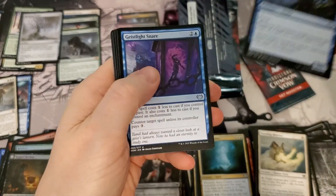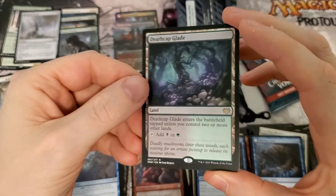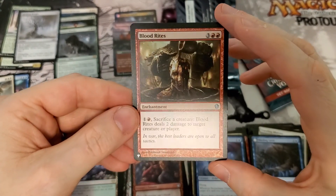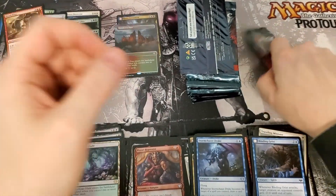Our record so far is eight total Mythics — that included a lot from Commander. So this might be the box to maybe break that record, if we're lucky. Love them land cycle cards, they are sweet. Blood Rights — sacrifice a creature, do damage to target creature or player. I don't know if that's worth anything or not, we'll have to take a peek at that.